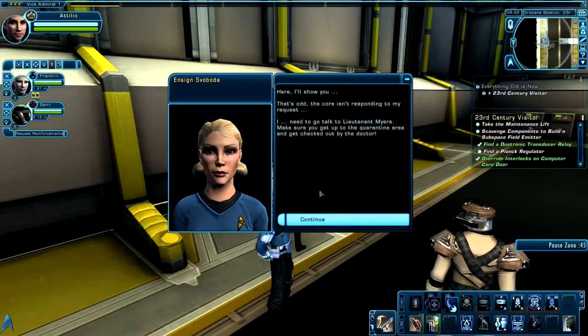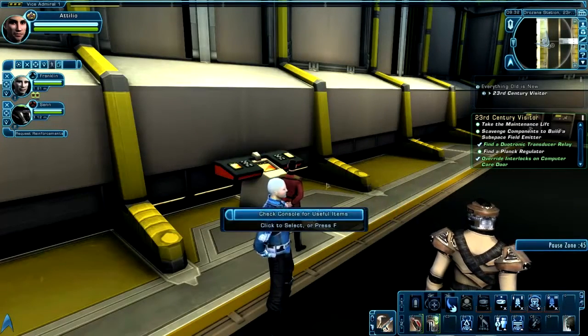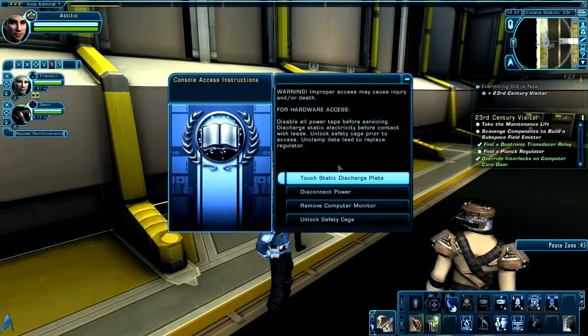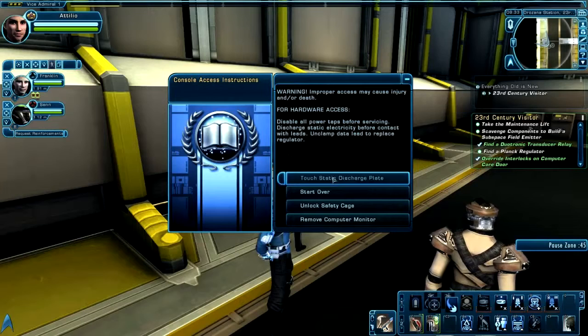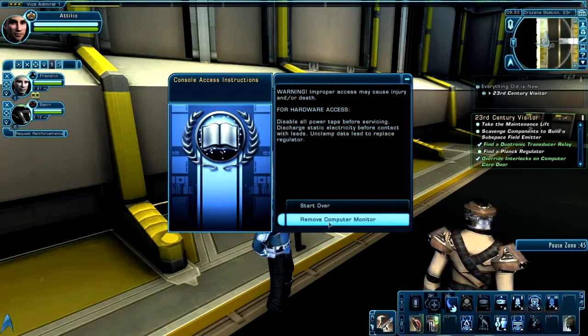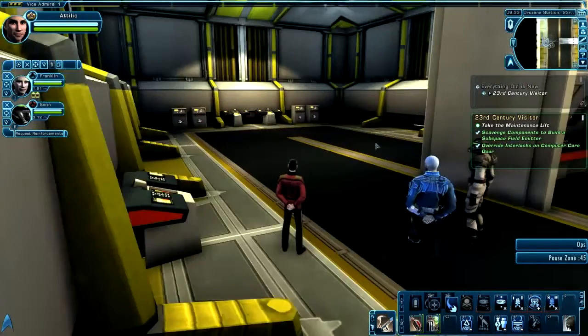Once you're done, she's going to realize the computer core is not replying, so she's going to leave and you can access it. Go ahead and disconnect the power, touch the static discharge plate, unlock the safety cage, and remove the computer monitor. Then take the plank regulator.